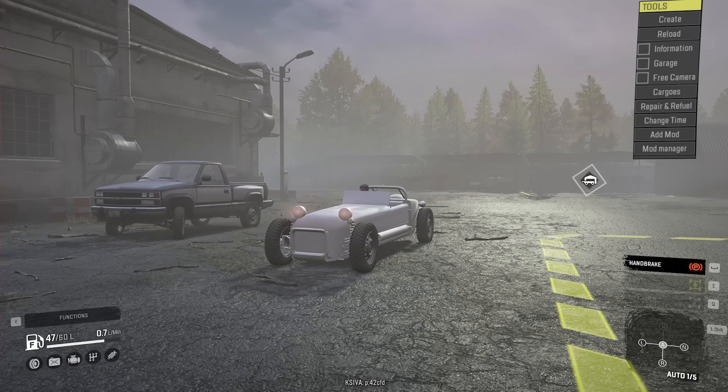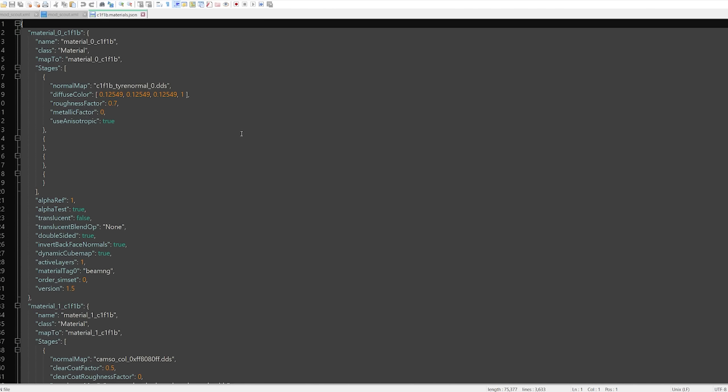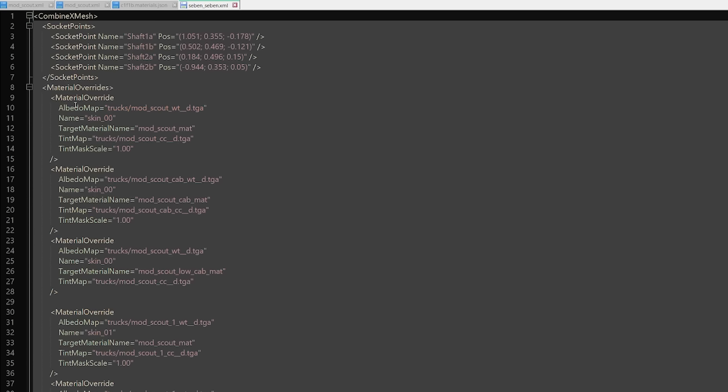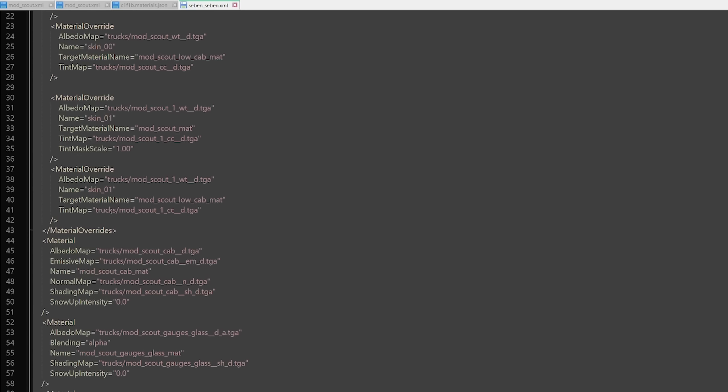In episode 6, it turns out they're going to be doing a lot of material work and I'm going to say that I think I know better. This can't go wrong at all. Because this already has an extensive material setup, what I plan to do is basically just try to transfer as much over from a .json main materials file to an XML file. Looking at this XML, yeah, it's not really a one-to-one conversion, but I'm going to see how my results turn out.